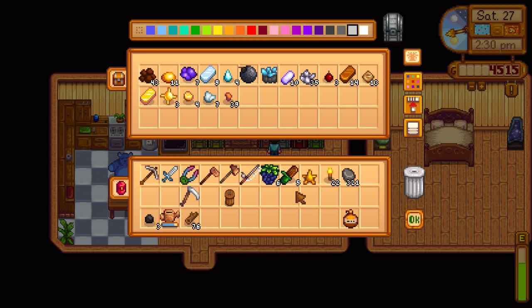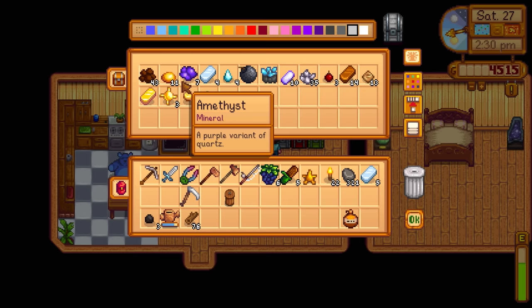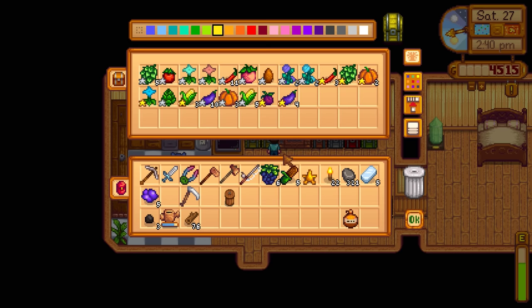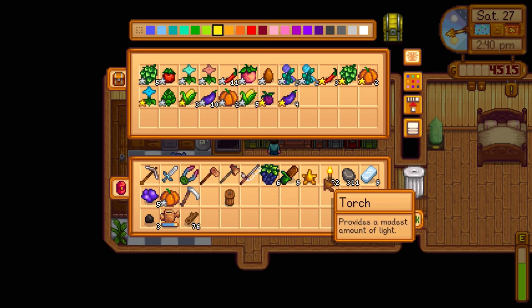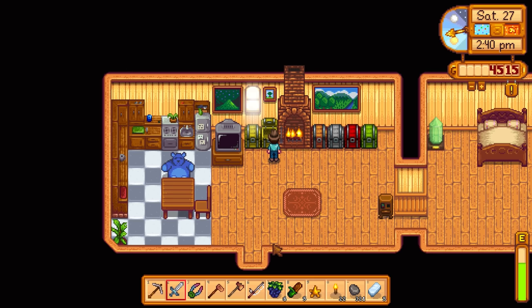Let's go inside and grab five iron bars. There's nine and five. I might be able to sell Clint some stuff to cover the cost. I have a few amethysts — I'm comfortable selling five of them to Clint. I think it's 5,000 to upgrade to iron. We have 76 wood as well. Let me grab a pumpkin and get out. It's 2:40 right now, I need to head over there immediately — sell the amethysts and then upgrade the axe.